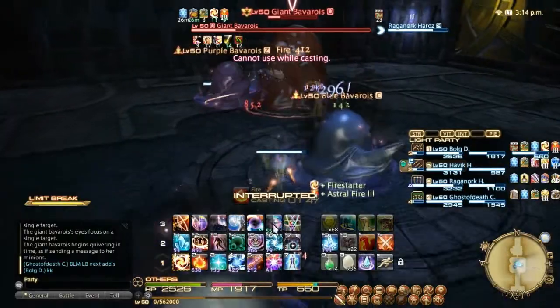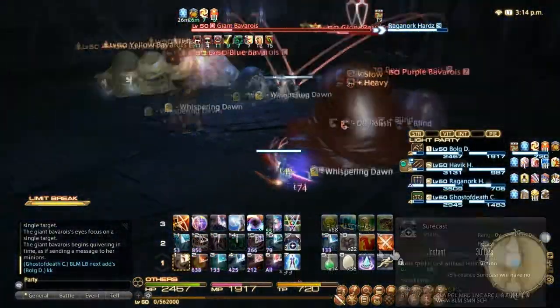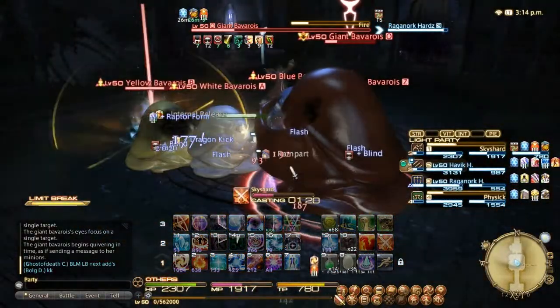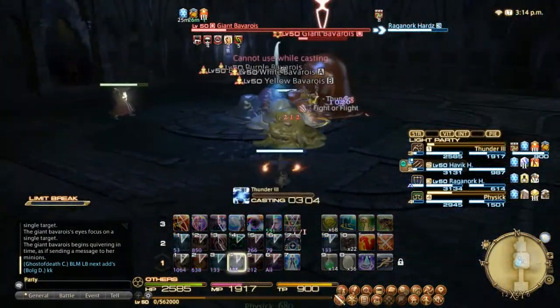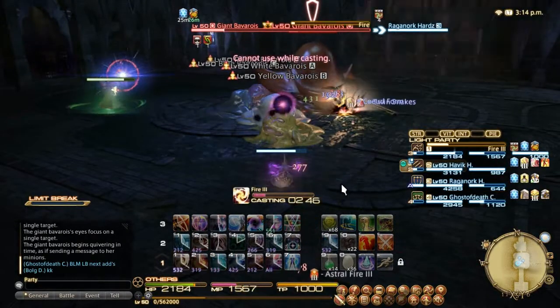This is how we handle the end of the boss. You can see that he spawns quite a few adds at the very end. We just went in and piled up, and since I'm a black mage, we made really good use of my limit break, because it will instantly kill all the adds. They don't have a lot of life, but this is the best way to handle the end of the fight. From this point it's just a burn.